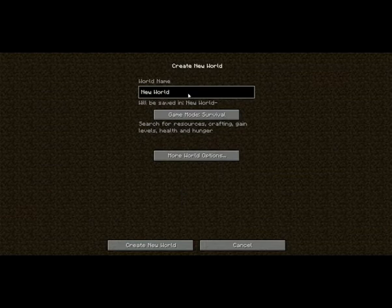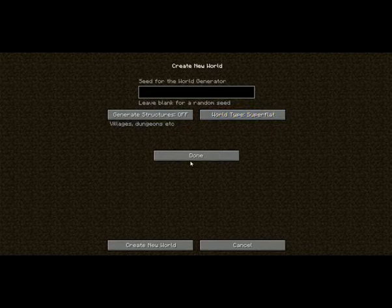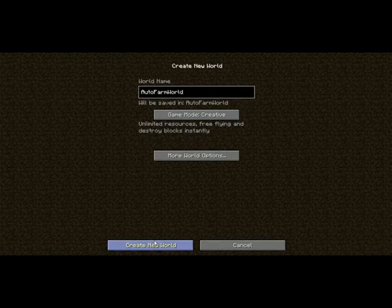I'm going to go ahead and make a new world for it. I'll call it auto farm world, change game mode to creative, turn structures off and make it super flat. And there's going to be no mods for this — I'm just going to go in straight with vanilla Minecraft. Create a new world.